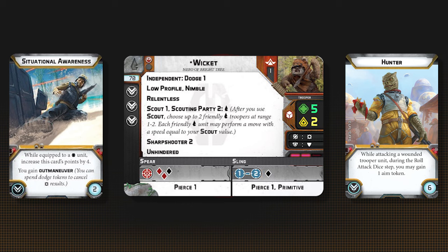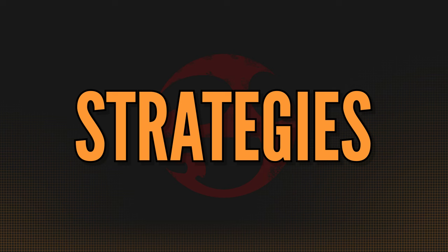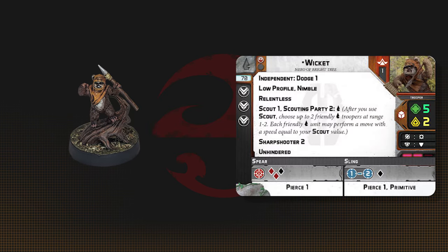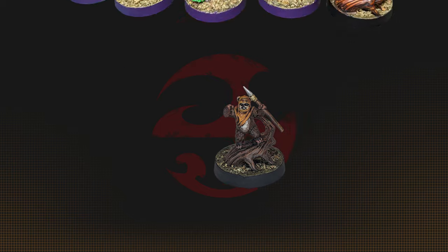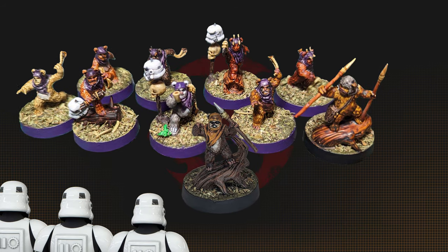Hunter can fill this role as well if you think Wicket's going to be particularly stabby. Situational Awareness can be good if you're worried about the little guy's long-term well-being. Wicket is an aggressive charger who works best with other Ewoks, but can help out some troopers here and there. His nimble and low profile help keep him alive.